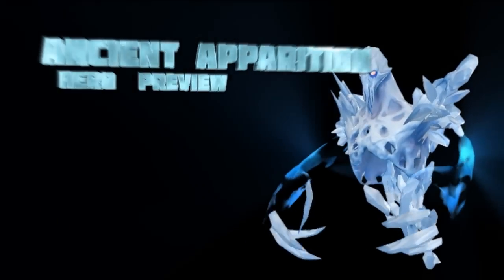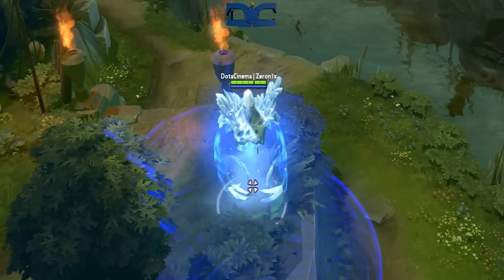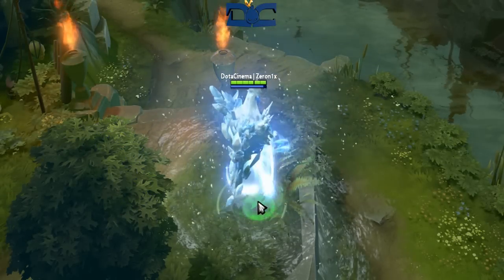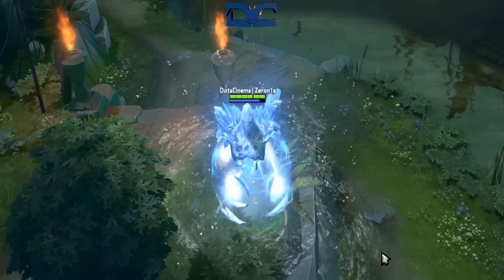Hey guys, this is Sunsfan with an introduction to Ancient Apparition. Ancient Apparition, otherwise known as AA, is a very flexible intelligence hero that can thrive in both a solo mid slash ganking role as well as a hard support.